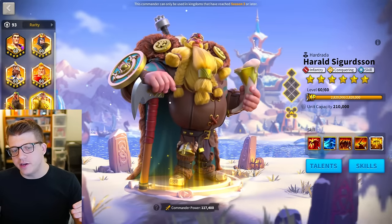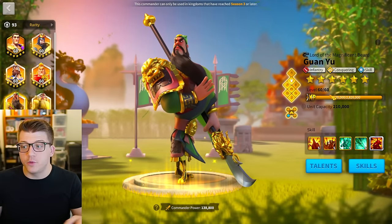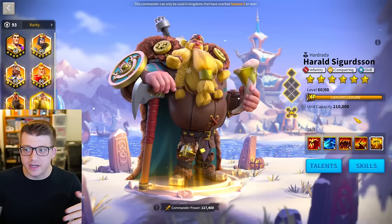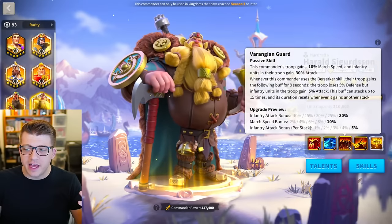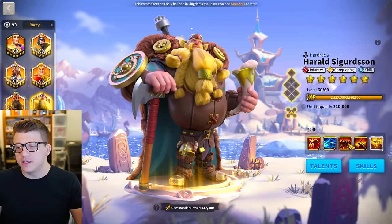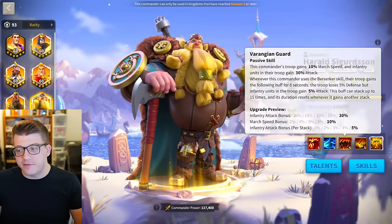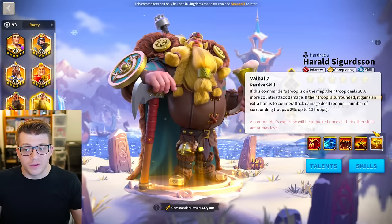Harald is a pretty outdated commander at this point. You could consider 5155 for him, but that's a risky investment for such a low-tier commander. Trying to get 5155 on Guan Yu, who is a very powerful commander, has a much higher payoff for the same risk — with Harald it's much lower. He does lower his own defense but is immune to that for three seconds when casting, and will cast frequently due to his fourth skill. But at the end of the day I don't love Harald anymore — 5155 is the minimum, but if you use him these days you probably want expertise.